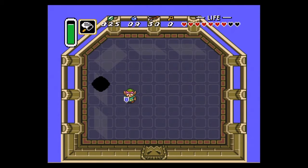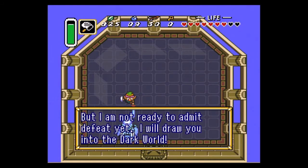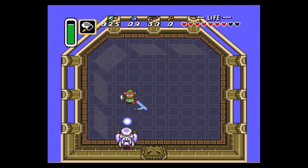I don't know how you've moved barely an inch. So Agahnim's probably thinking, smart-ass little asshole. Grr — well, I'm not the true hero that you are, but I am not ready to admit defeat yet. I will draw you into the dark world.